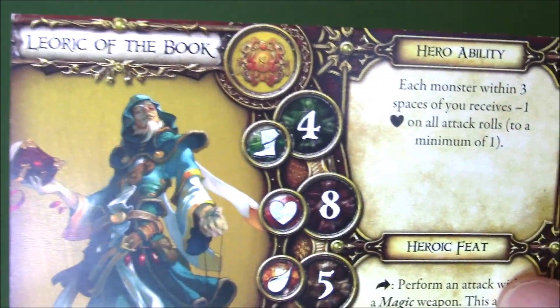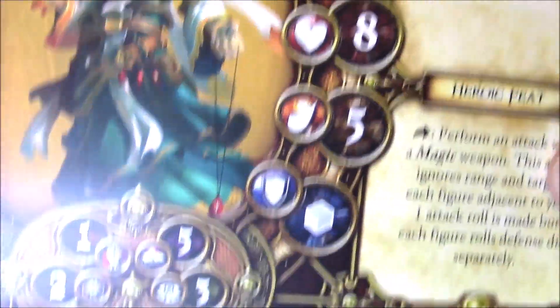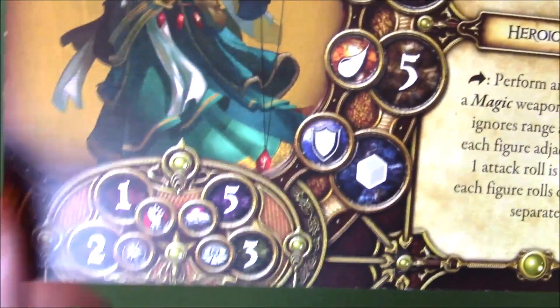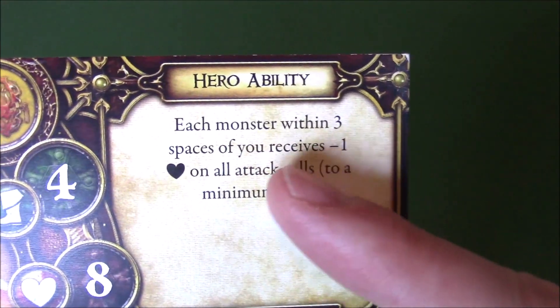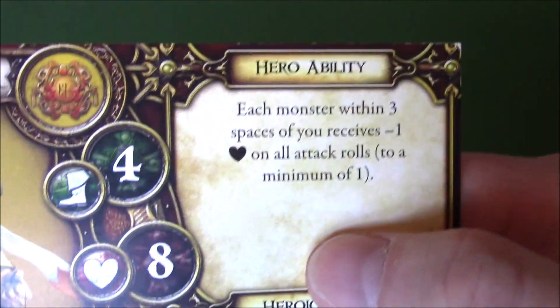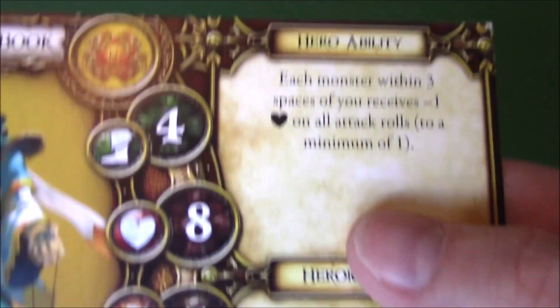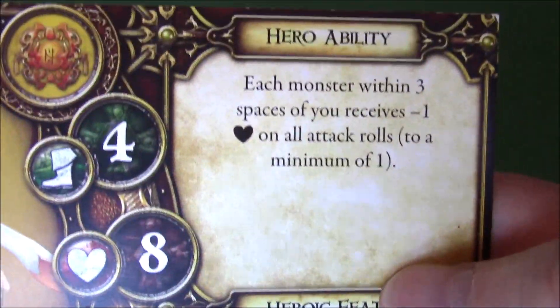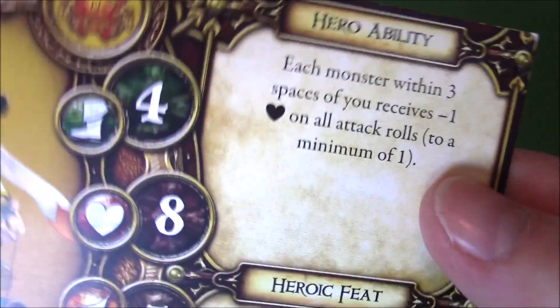Number 4 is Lyric of the Book. He has movement 4, 8 health, 5 stamina, and a grey defence die — values of 1, 2, 5, 3. That's really good. The hero ability: each monster within 3 spaces of you receives minus 1 damage on all attack rolls, to a minimum of 1. You do have to get close to the monsters, but with a party of four you could easily do that and stay alive. You don't even need line of sight, which makes it a great ability.